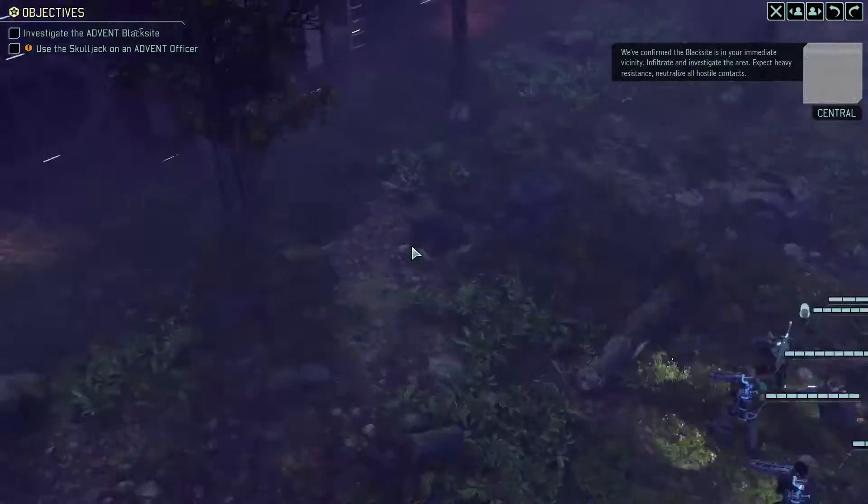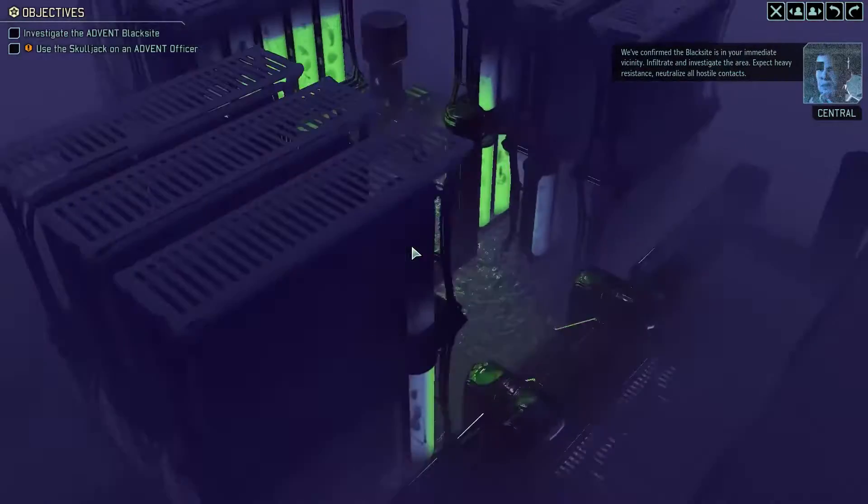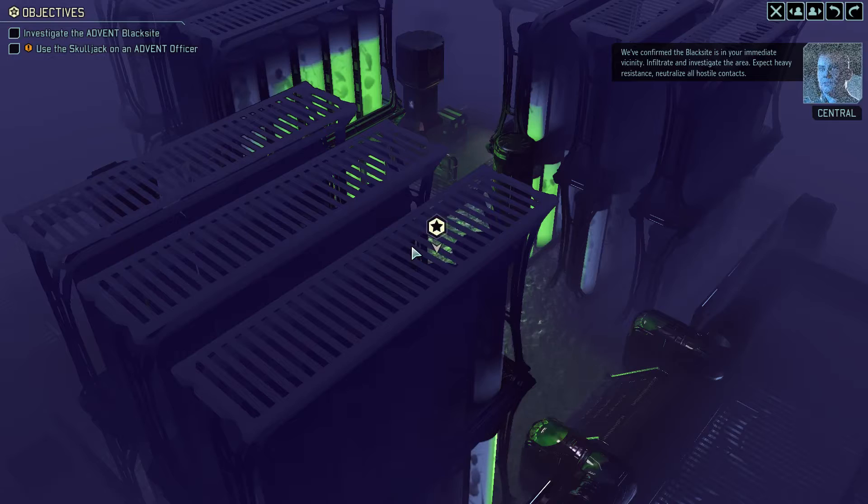Bradford: 'Our contacts in the local resistance have shown us how to access the Advent Black site. The aliens worked hard to keep this place under the radar, and we don't know what we're gonna find in there. Keep your heads up, expect heavy opposition.' Confirmed — the Blacksite is in your immediate vicinity. Infiltrate and investigate the area, expect heavy resistance, neutralize all hostile contacts.